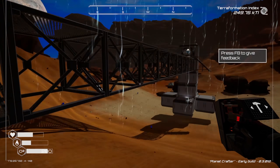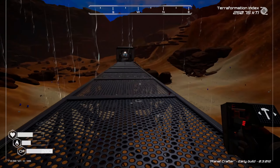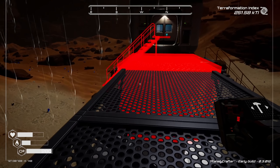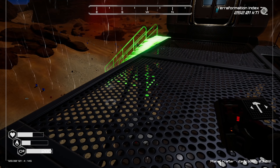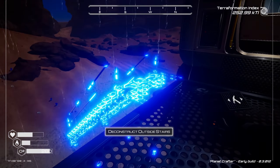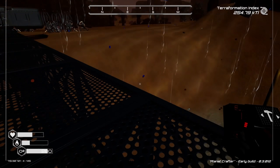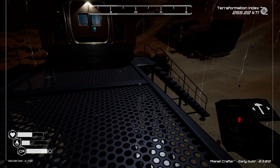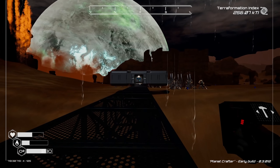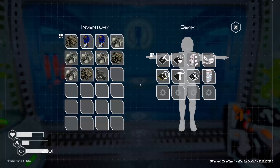It'll be nice to have stairs going into the water so we can pop down and do what we need to do. I'm going to throw a stair on the other side exactly the same. The water level will be right here and you can jump right into the water and come out here. I like it! Now we need ore extractors and nuclear power — a nuclear reactor tier one and the ore extractor.